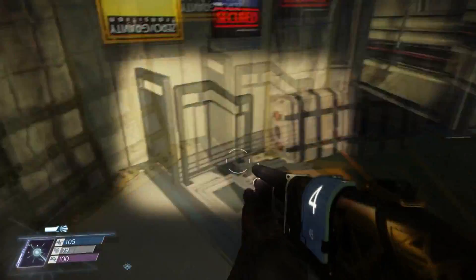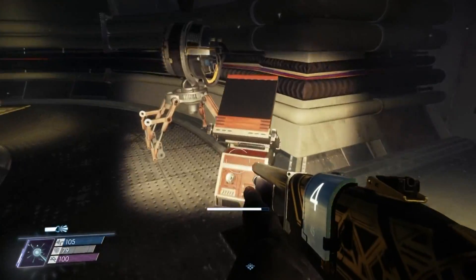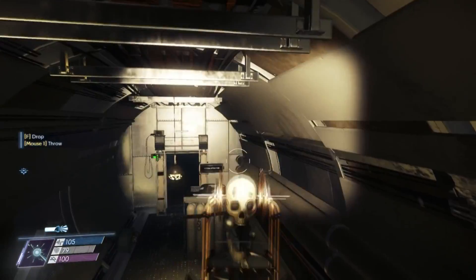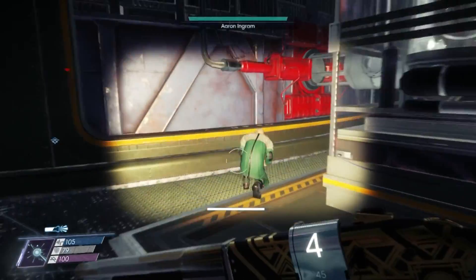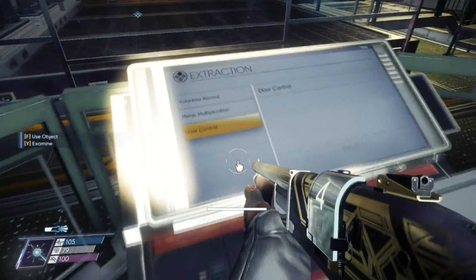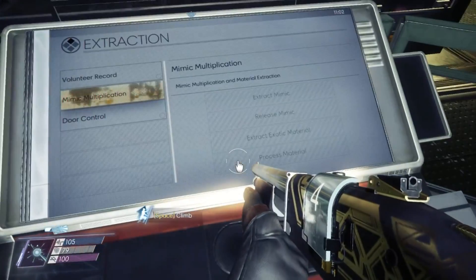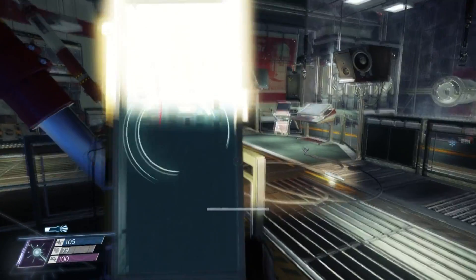My health is not looking okay. These are creepy. Did I just make a lap around? I think I did. There should be Ingram, but he doesn't want to say a thing. I don't know where I find the morgue. Yeah, okay, fine — on with the main quest. Objectives, set active. Access the GUTS, or G-U-T-S. And Psychotronics.